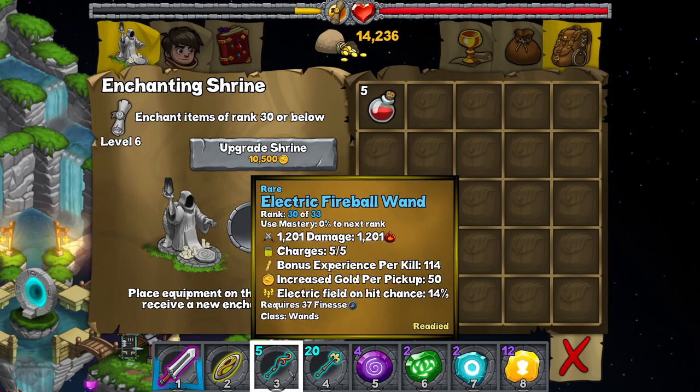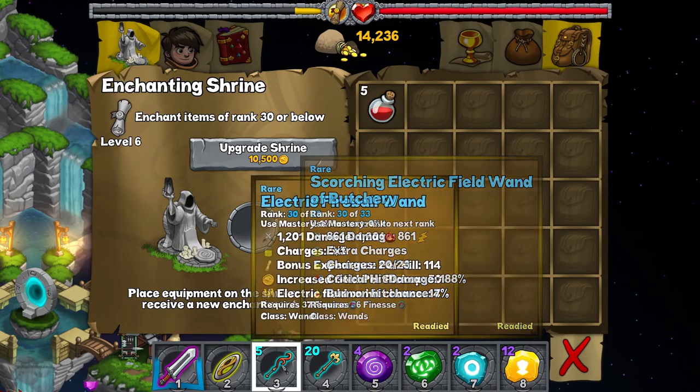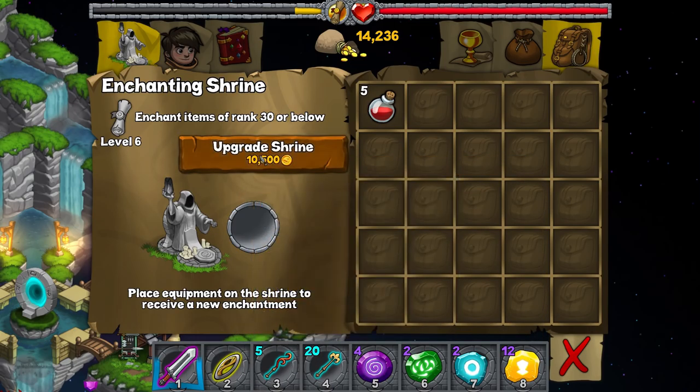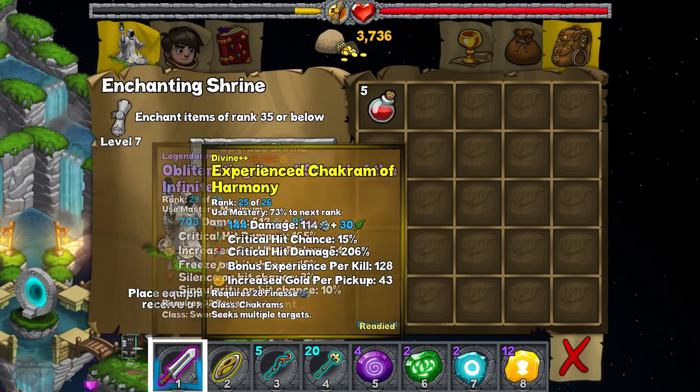Apparently wands restore all of their charges when they get to the next rank, and I think the use mastery goes up just by walking around with the thing. So maybe we'll wander around with these wands out once they lose their charge and just wait for them to level up. But if we can possibly get extra charges and regenerate charge per every X steps, then it's going to be a great thing to hold on to.